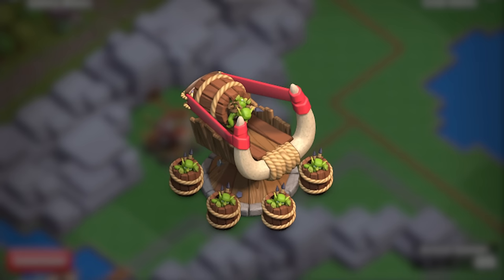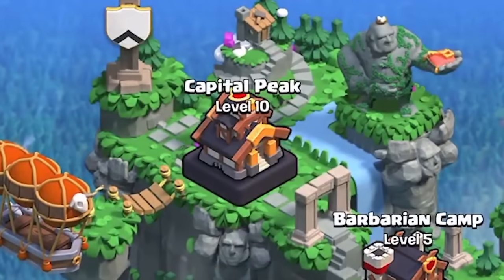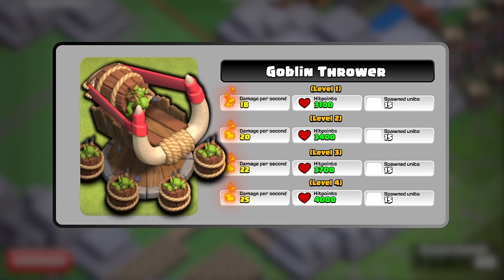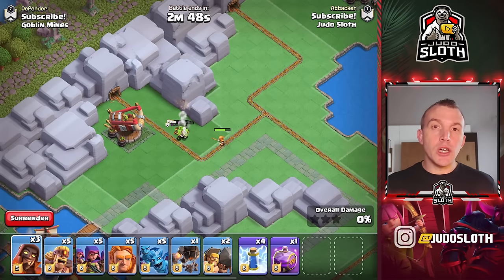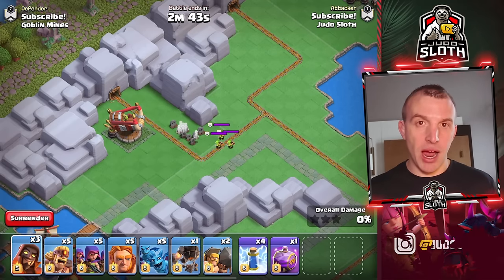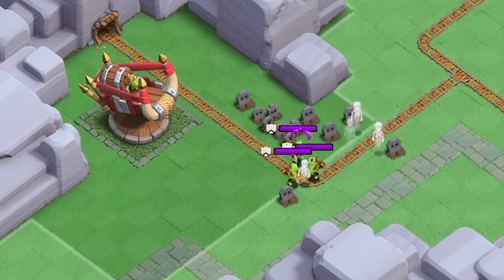Let's explain the Goblin Thrower because this is a unique defense. It goes to a maximum of level 4. You do have to upgrade your Capital Hall to level 10 for levels 3 and 4, and all of these stats for each level are displayed on your screen. The Goblin Thrower targets ground-based troops and has 5 Goblin Barrels, each barrel containing 3 Spear Goblins within it.